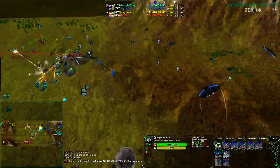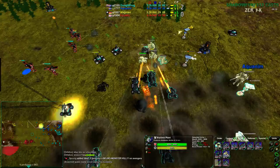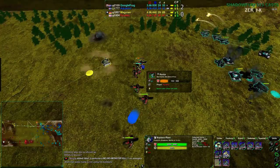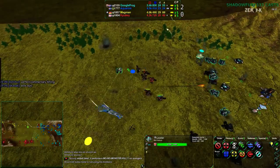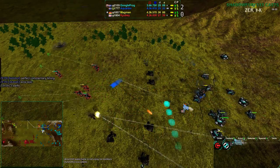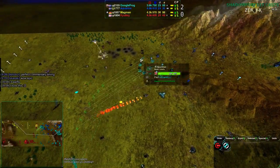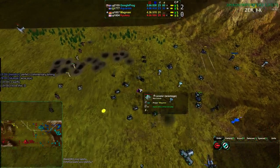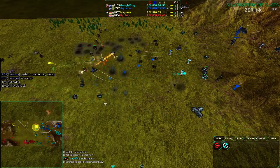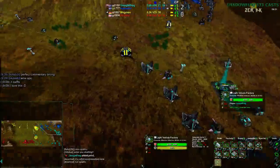That was a good hit — that was exactly what they needed, otherwise this would have been very dire. They had no capacity to kill riot units at all. With five Levelers coming in, those Scorches would have been just done for, no questions asked. But there are two new Scorches and new Levelers. Google Frog has actually switched to Ravagers now, because he sees all these Levelers.